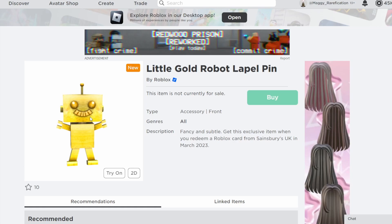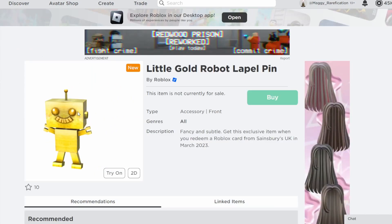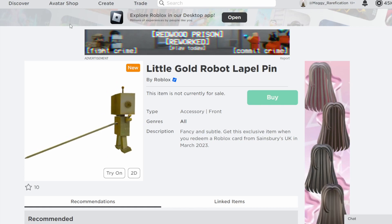Next up we have a Gold Robot Label Pin, which is a retexture of the on-sale Robot Label Pin — just a gold version. It's not a bad choice, and it definitely looks pretty cute. If you want to get this one, you can get it from Sainsbury's in the United Kingdom.